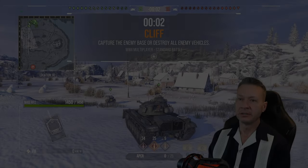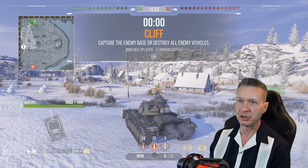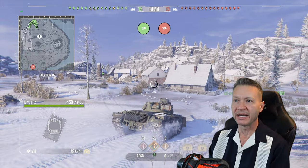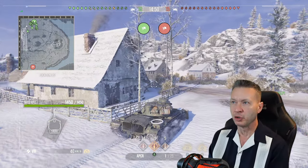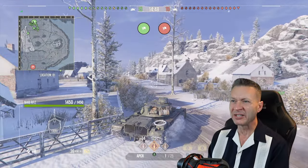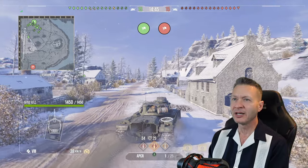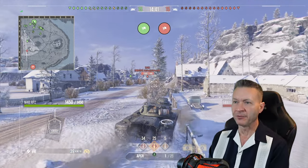Alright, Cliff — not a bad map. This map gives you a couple decision points you need to make. Do you want to go up top and fight in the flats, maybe rush up on the lighthouse hill? With this tank, I think we're going to go over here and look down the 1-2 line. There are four light tanks on the enemy team, so we're going to play it a little bit safe, try and use our spotting range, but at the same time wait for the YOLO.